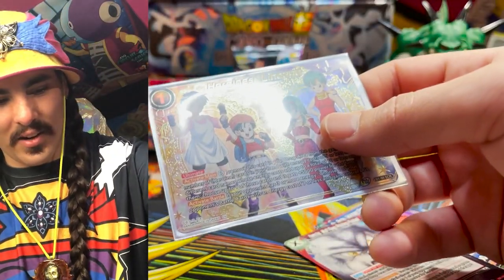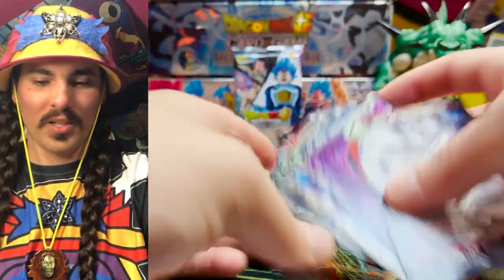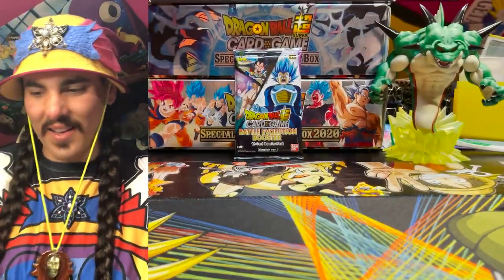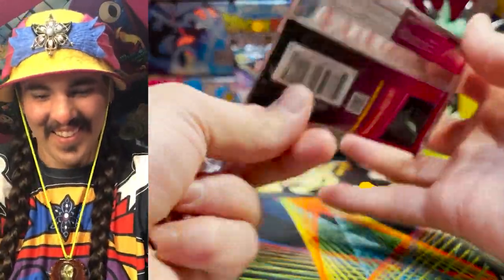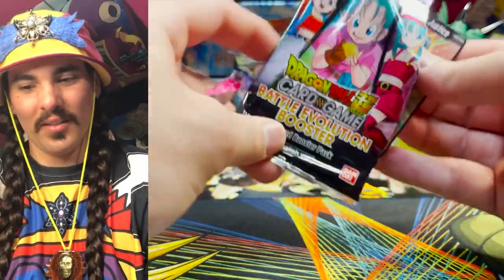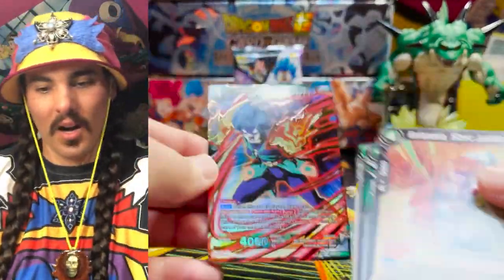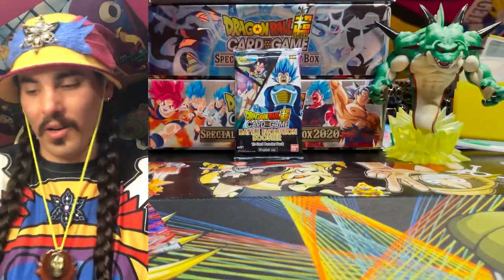There's either one or no more secrets in this box. Another Parallel Foil Zarbon — what a pack! What the heck? And we got an SR Kakunta. Love Universe 2 — you've heard me say it before and I will say it again every day, my friend, because I love Dragon Balls.